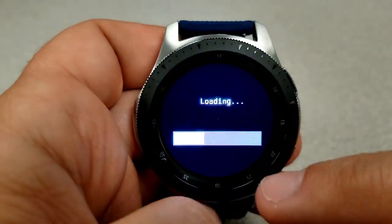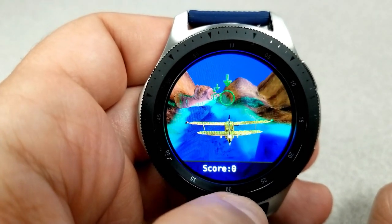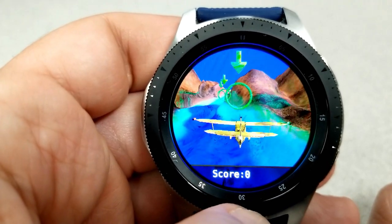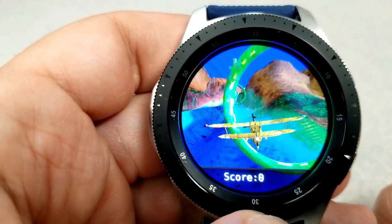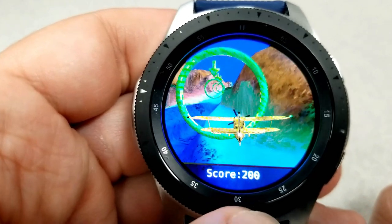This full version comes with some very colorful and detailed graphics which resemble a mountain valley, or maybe you're even flying through parts of the Grand Canyon. Wherever you are, the details look great. Besides the graphics, you also have sounds built in for the propeller or when you're doing other tasks like going through those rings, collecting coins, or even shooting down the enemy.